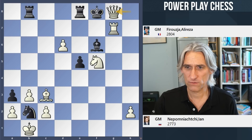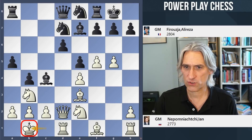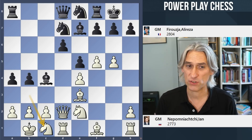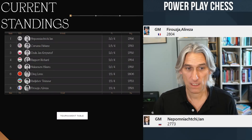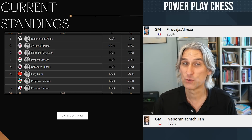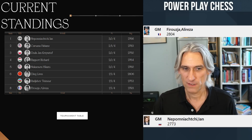Interesting that Firouzja was the one who sprung the surprise with Bishop c4, but Nepo just handled it beautifully. This King b1 move was really important — a very practical move. He wasn't distracted by Knight g3, just had faith in his position. We have to question Firouzja's strategy of going for these really sharp lines — he's now on minus one, one and a half out of four. Nepo is out in the lead with three out of four. Caruana drew against Ding and is on two and a half. Ding, Radjabov and Firouzja are at the bottom on one and a half. Still a very long way to go, but Nepo looking good on his own with three out of four.